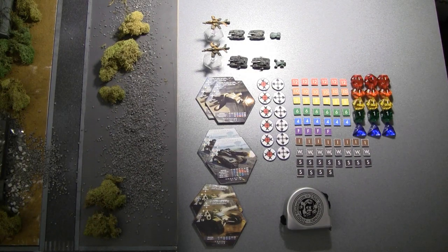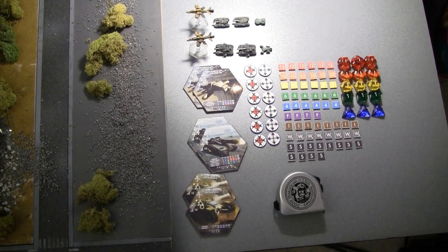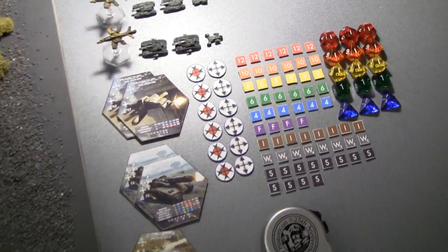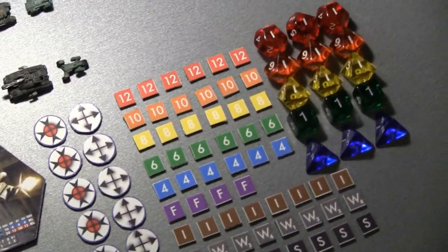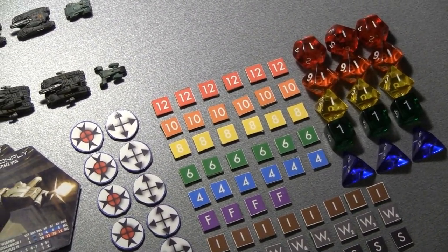We've also added three each of various die types: D4, 6, 8, 10, and 12. Each die type is color-coded to an effectiveness counter, as you can see here.